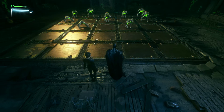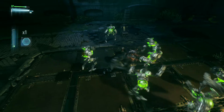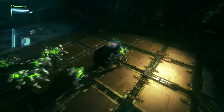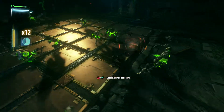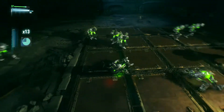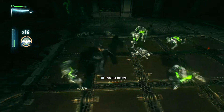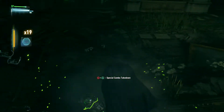So you can switch characters — L1 is Catwoman. Watch. So when you're fighting, I can switch to Catwoman right there. I just switched to Catwoman and you can do a special combo takedown. Watch. Boom! Now you can do the dual team attack. Watch. That is so cool in this game — see that?